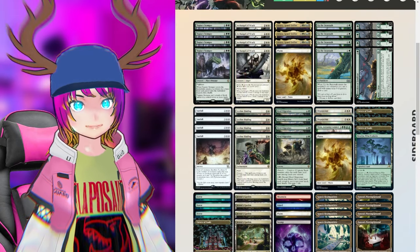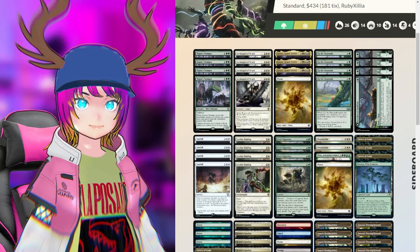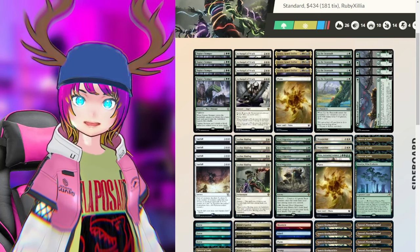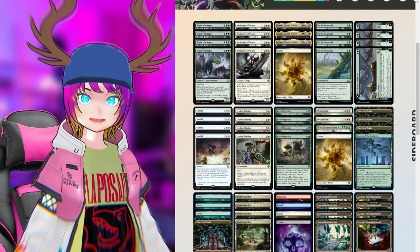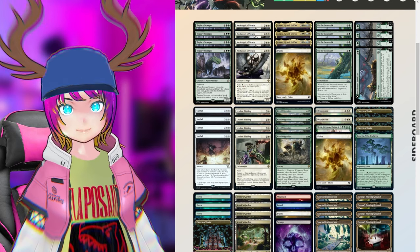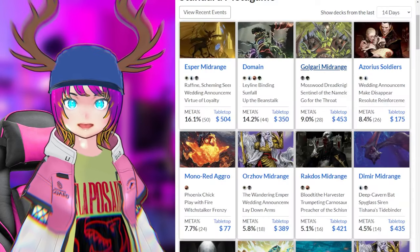I think Domain is a really good choice. Between the two big decks, I will probably go with Ramp, because once the game goes long and Domain gets close to its top end, this deck is really hard to beat. That's why I prefer playing a deck like this. But next up: Golgari Midrange.